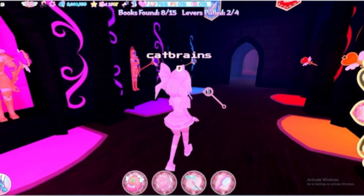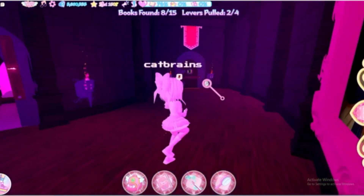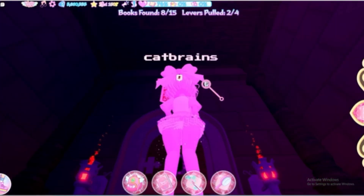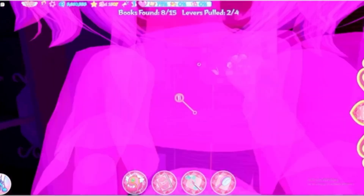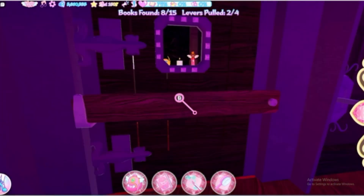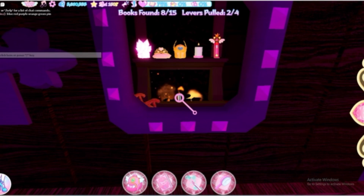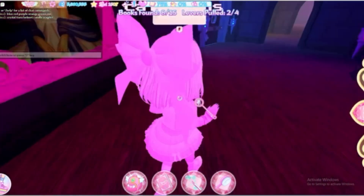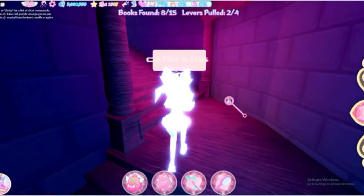Before we go through the secret door, go back near the pink door and look at this red or orange banner — it's hard to tell. Look into this little gap and do the same thing you've done with the banners. The sequence is: crystal, tiara, helmet, candle, and saftar. Now we can go up through the secret door we just opened.